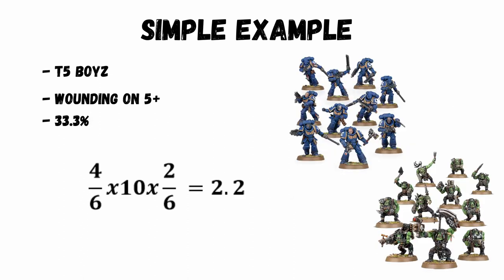Let's say you're shooting with your strength 4 gun against 10 Ork Boys, which are toughness 5. This means you're wounding on 5s — that's a 5 or a 6 — and that's a 2 in 6 chance, or 33.3% chance of wounding. In this example you'll get 2.2 wounds through.